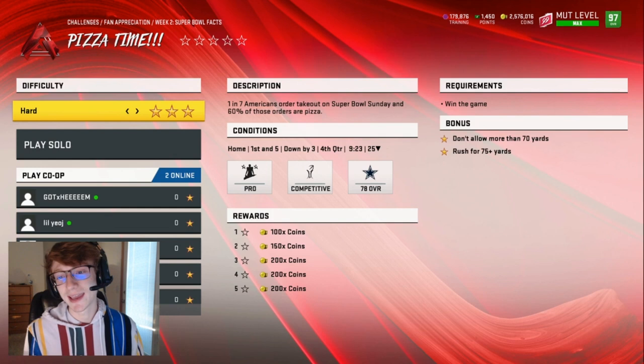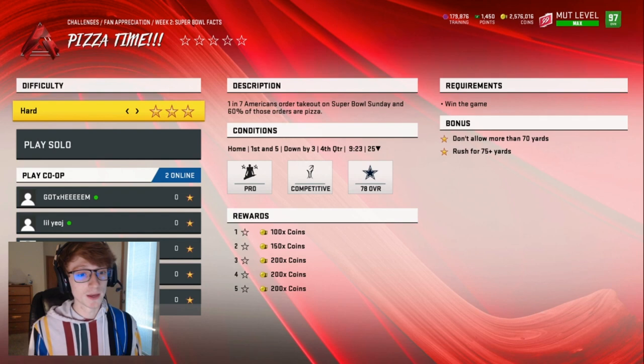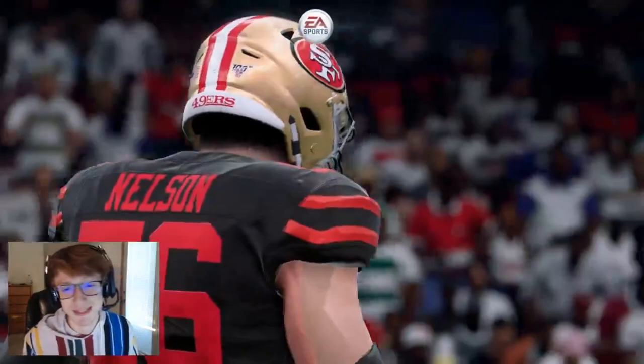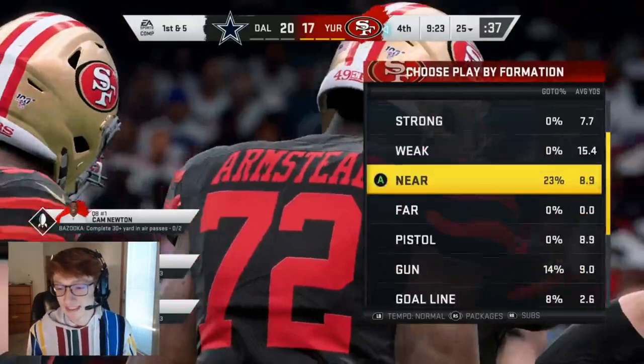So that means we got a full nine minutes of time to chew the clock, rush for 75 plus yards, and basically just do not give them the ball. We got a rush for 75 plus yards and not allow more than 70. The first one is going to be easy, the second one is going to be easy as well. Basically we just need to run the ball.